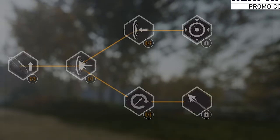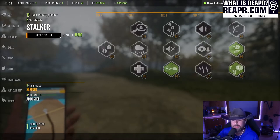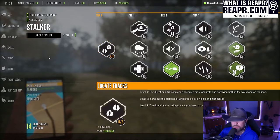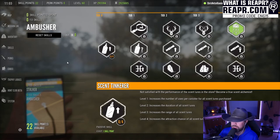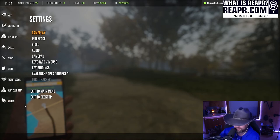I do have a few points in Archery, but I haven't touched the bows too much since the animation has been glitched out. You have the capability of resetting both skills and perks. If you go to Stalker and want to reallocate, it costs 45.5 in-game cache, but you can just hit Reset Skills. I'll do it just to show you — hit Reset Skills and it takes away everything and you start all the way back over. You have to reset each category individually, so keep that in mind.